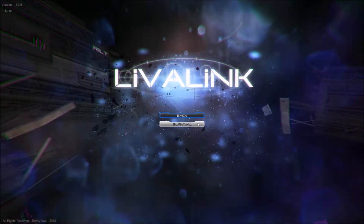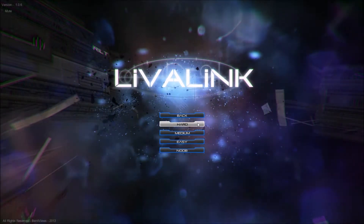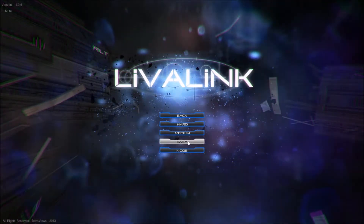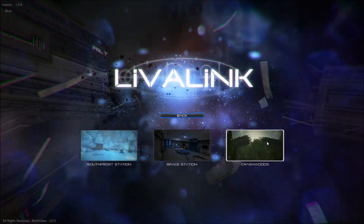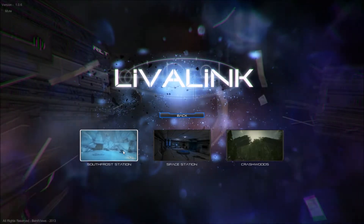It's basically a survival game. You just run around and kill zombies, but it's not totally mindless — there's some strategy to it. Today we're just going to be playing easy, I just want to show you guys it. There's three maps so far: Crash Woods, Space Station, and South Frost Station. Let's go with Crash Woods this time.